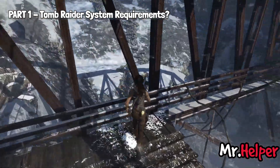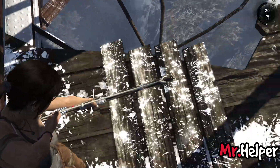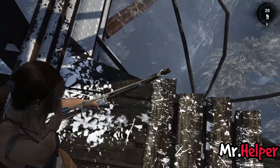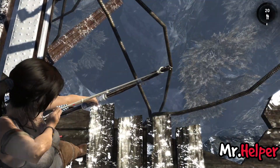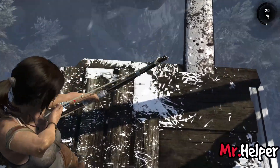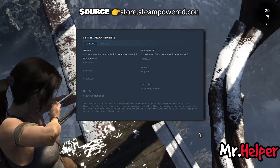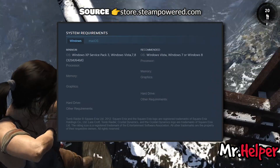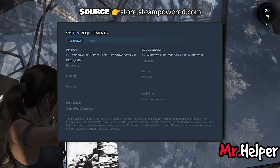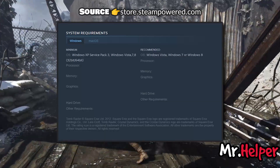This is Part 1: Tomb Raider System Requirements. Please pay attention — whether you bought Tomb Raider on Steam, Epic Games, or GOG, the system requirements for Tomb Raider 2013 will be the same for all these platforms. For Windows operating system users, you need at least Windows XP Service Pack 3 or later, such as Windows 11, which is also supported.